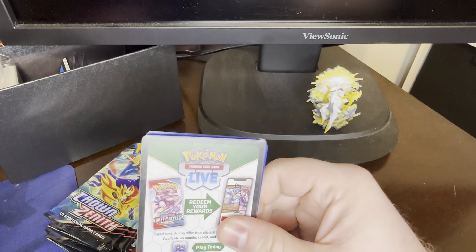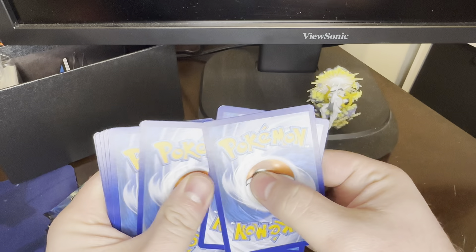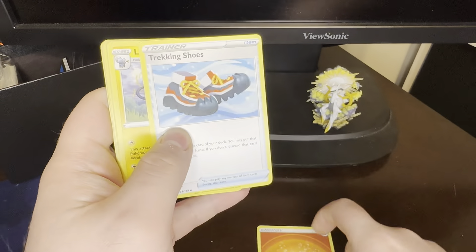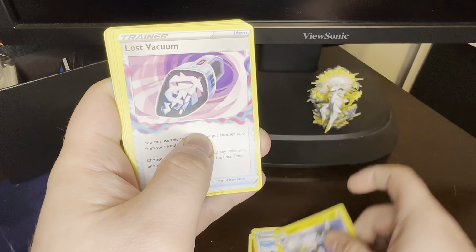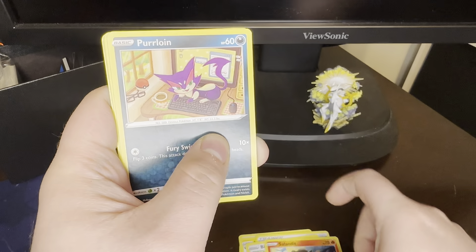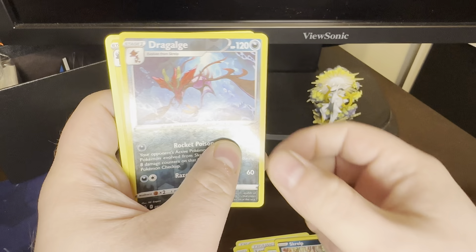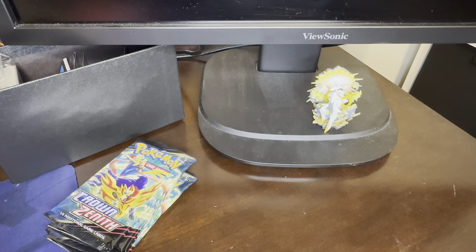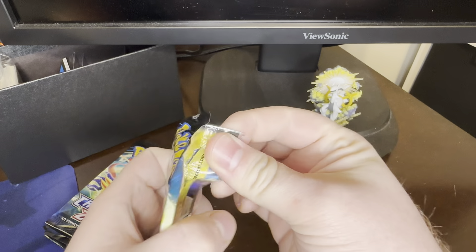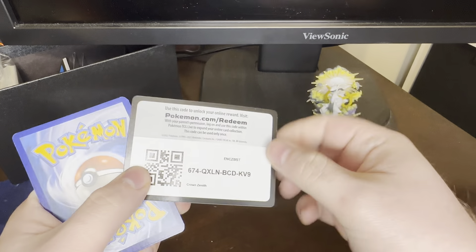The amount of Crown Zenith packs I've opened is astounding — for just a regular guy. Pack 4: Fighting Energy, Trekking Shoes, Luxio, Lost Vacuum, Bidoof in a tree for whatever reason, Salandit, Purrloin, Grubbin, Skrelp, Dragalgae Reverse, and a Luxray non-holo. Hasn't been so good so far, but we're going to keep going. Come on, Crown Zenith. Don't do this to me.